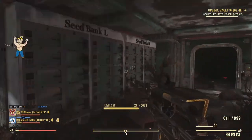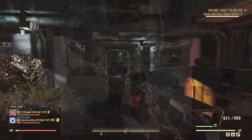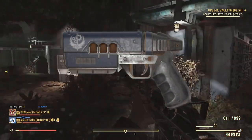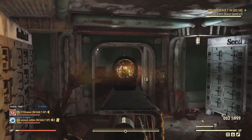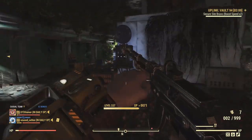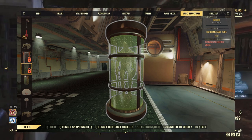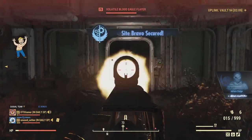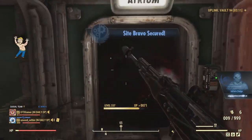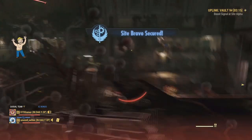Another new unlock is the X01 Scorched Paint Job for your X01 Power Armor. Next on the list is the plan for the new Crusader Pistol, which is also untradeable. Then finally for the new rare plans is the really cool Super Mutant Tube. This one is supposed to be tradeable, however once you read the plan you will no longer receive it as a reward — kind of like the mounted Scorched Beast Queen wall mount thing.